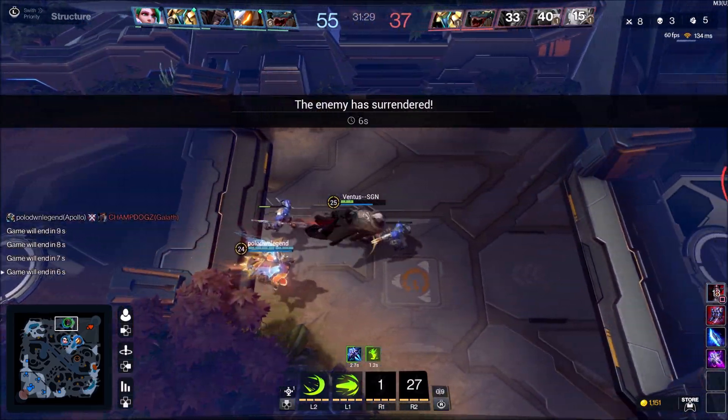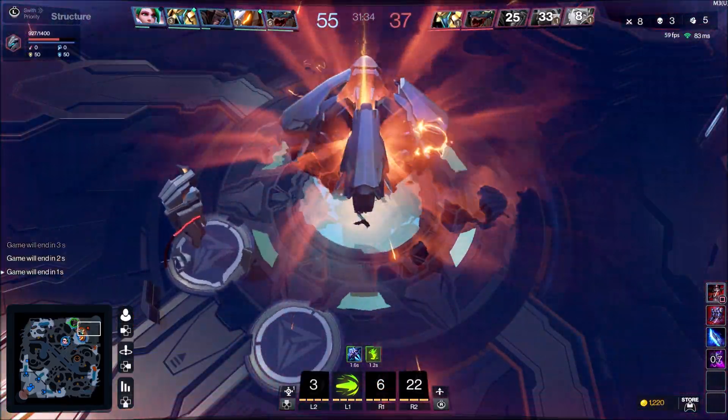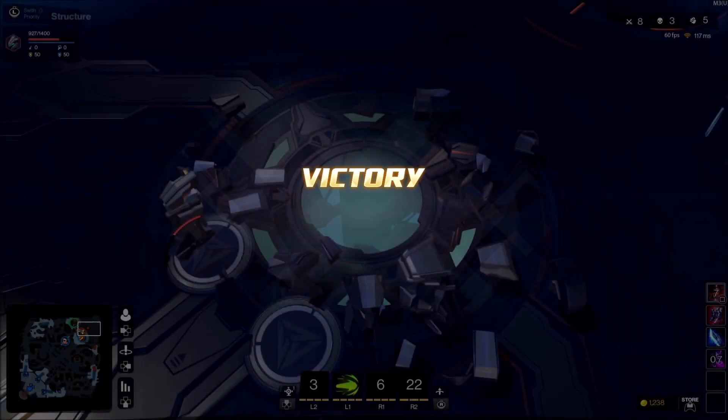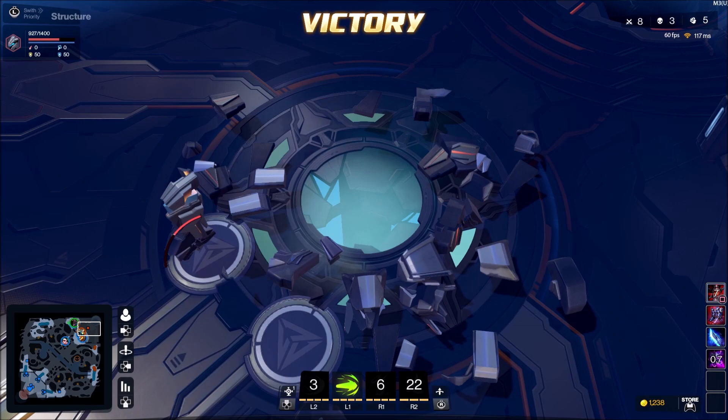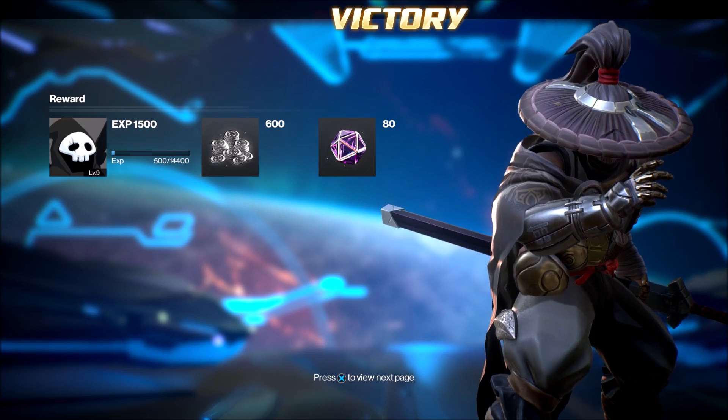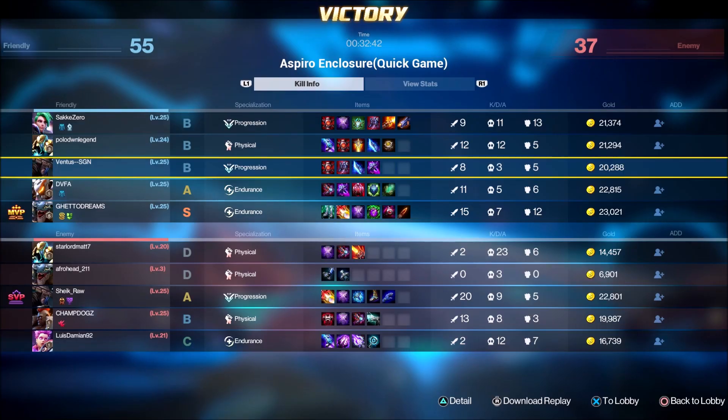Their team forfeited — they surrendered — and that is a GG. That's how I got my first victory, first time jungling with Nameless. Probably not the best gameplay but this is what I did to get that first win. Thank you guys so much for watching — if you enjoyed this video please thumbs up and subscribe for more Genesis MOBA PS4 gameplay. My name is Vinicestian, check you next time, peace out.